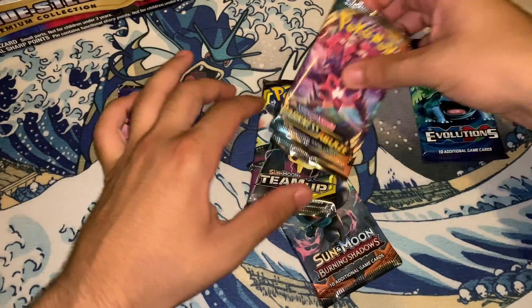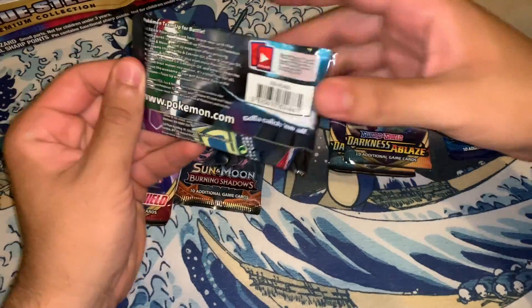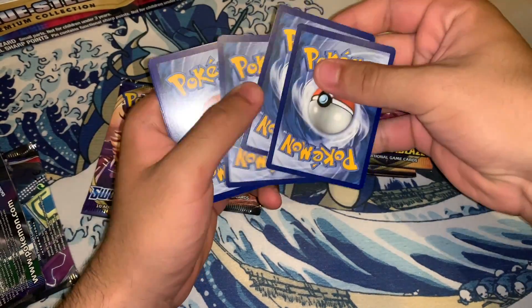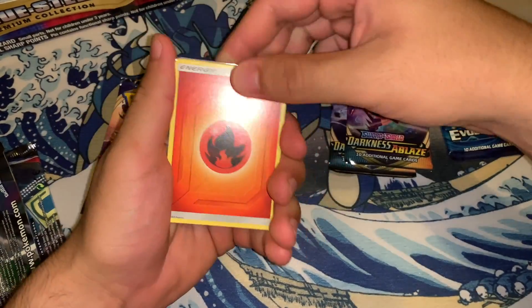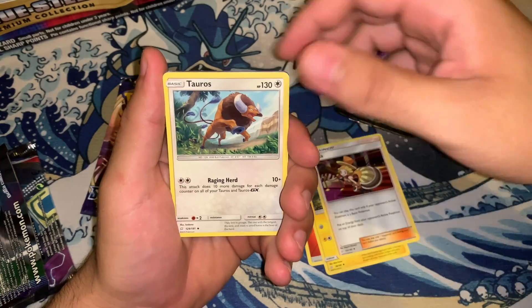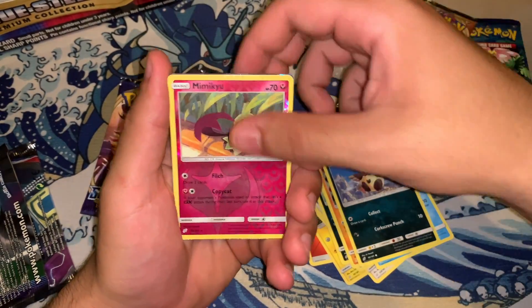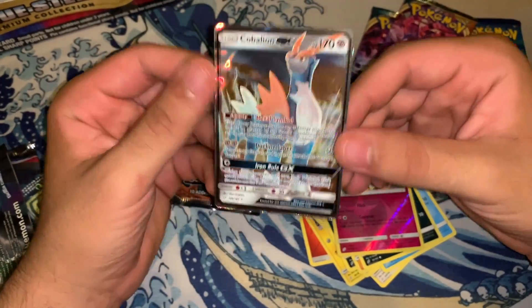Now let's lay out the packs. Let's start off with the Team Up pack and see what we get. So we got a fire energy, Loudwing, Graveler, Nidorina, Tauros, Magikarp, Zoroark, Arbiter, Jigglypuff, Mimikyu, and a Cabalian GX for the first pull — let's go!